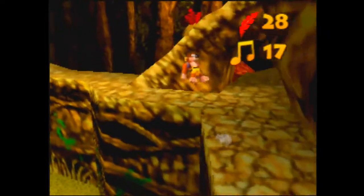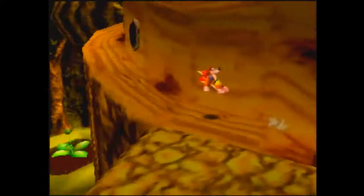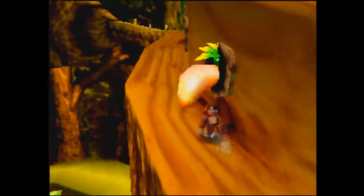And again, after you get up top of this platform, you're just going to be going all the way up, climbing the tree just like we did in Spring 1. You can go past these birds.